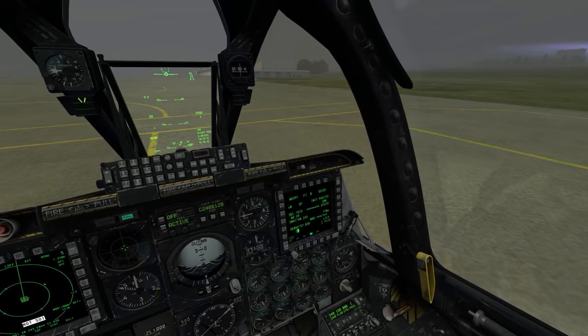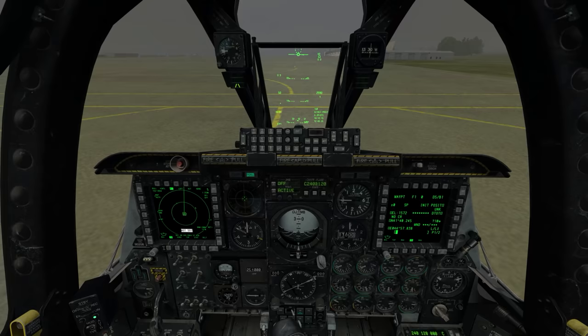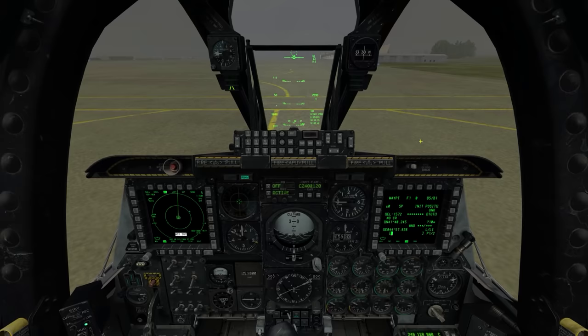Hello ladies and gentlemen, there's a lot to cover so I'm going to start right away. Today's objective will be how to handle a situation where you've taken battle damage and you have lost your navigational system — your EGI. EGI is your primary navigational system, and when that goes out, so does all hope of ever returning back home.